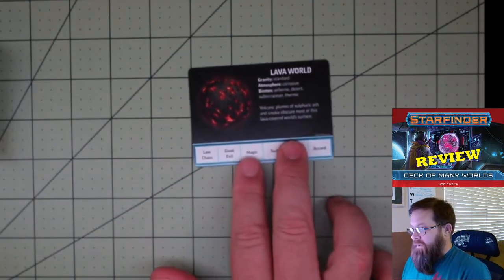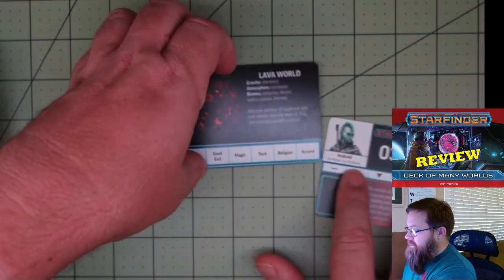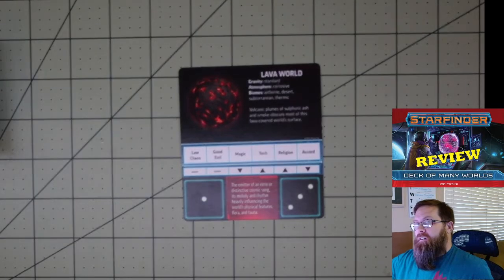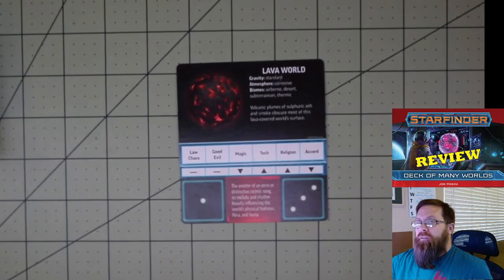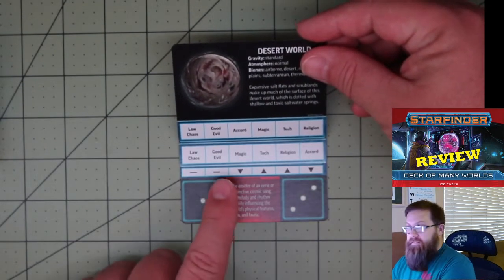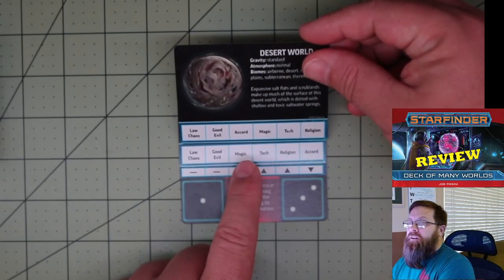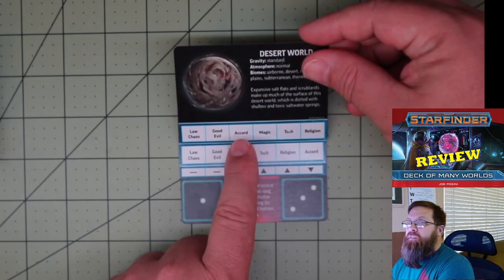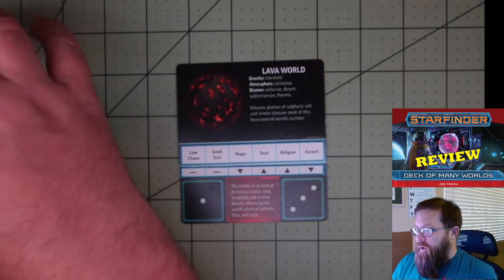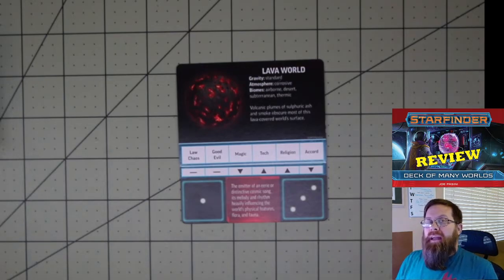After you have your planet, you're then going to draw another card and flip it over. You're going to slide it underneath the first card so that it modifies all of the values on this card. You'll notice, using the desert world as an example, that not everything ends up in the same place. The alignment values ended up in the same place, but on our lava world we have magic in this spot, whereas on the desert world we have a card for tech, magic, religion, and accord in different positions. This helps keep all the different values mixed up so that you don't end up with things in the same place.